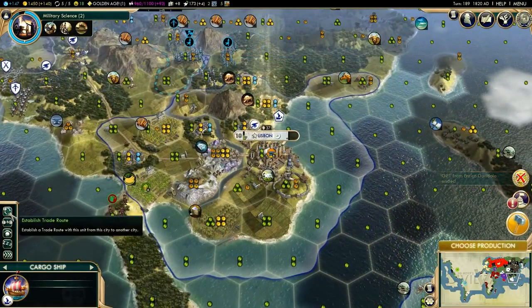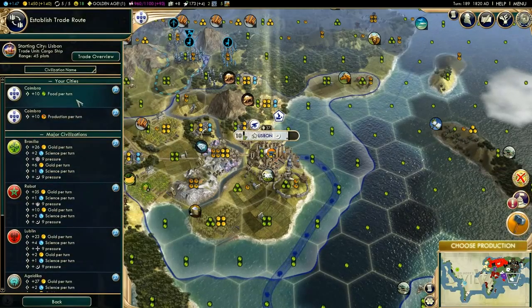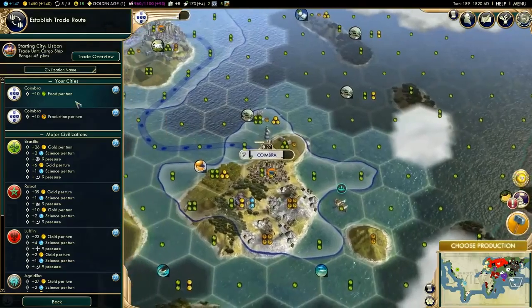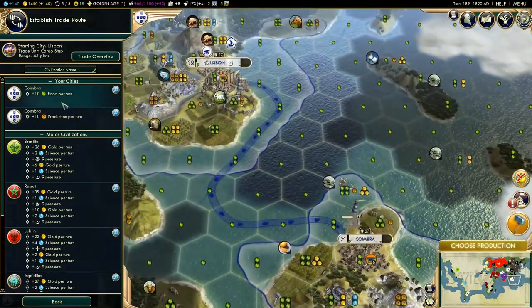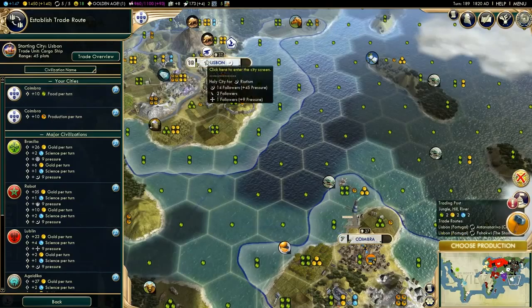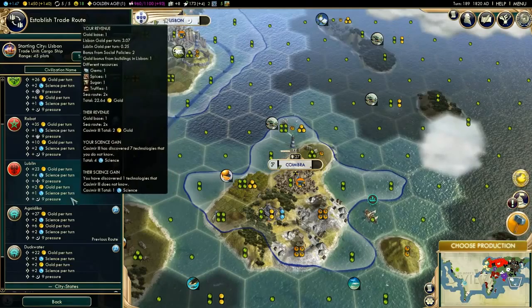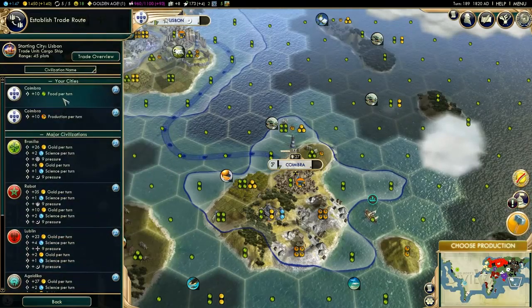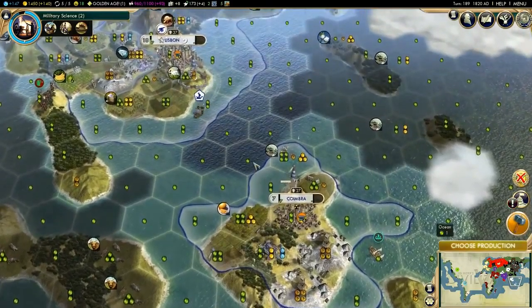So there's that cargo ship, ready to establish a trade route again. I've got to try and work out what one of the best options is. We could send some food over to there — that could grow it up quicker, make it bigger, which might be useful. But we'd obviously slow down us as well. Might do that for a bit, send some food. That should help I think.